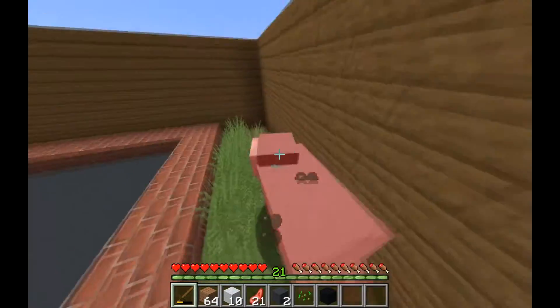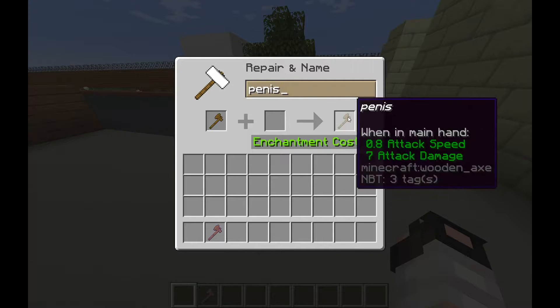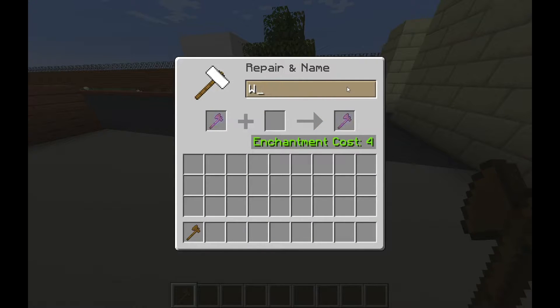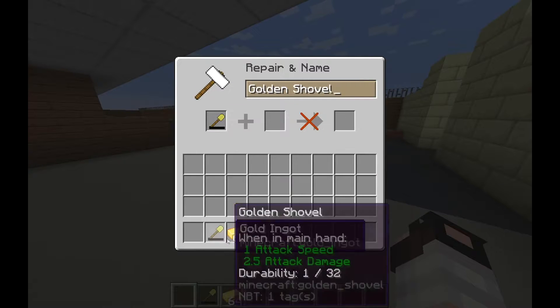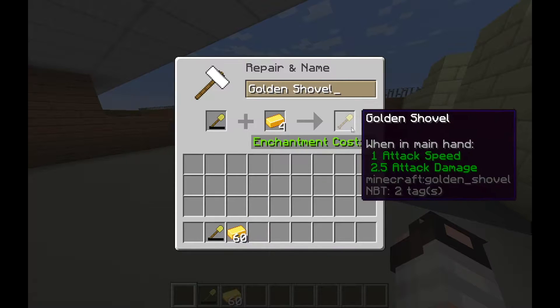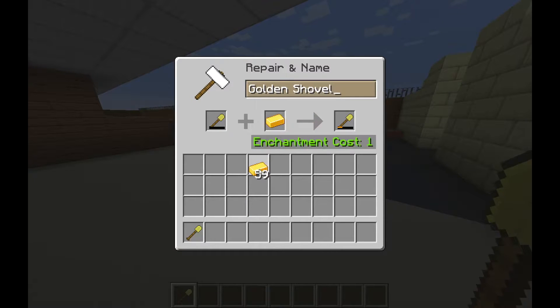If you want to spend the least experience possible, follow these general rules. First, rename your item before you apply any enchantments or repair it. Renaming an item doesn't increase the prior work penalty, but it does factor it in when calculating the cost. Second, only repair a tool in an anvil when it's low durability — like a few durability left. Adding 4 diamonds to a nearly broken diamond pickaxe will fully restore its durability and only count as one operation.